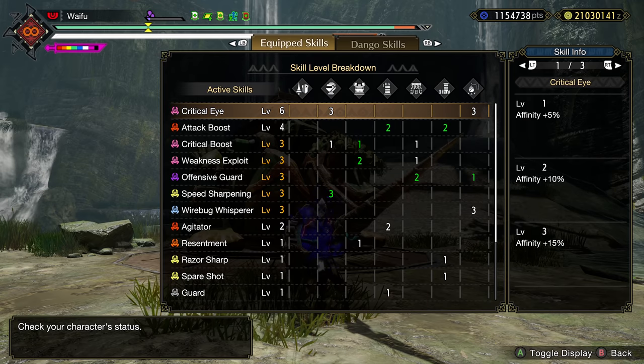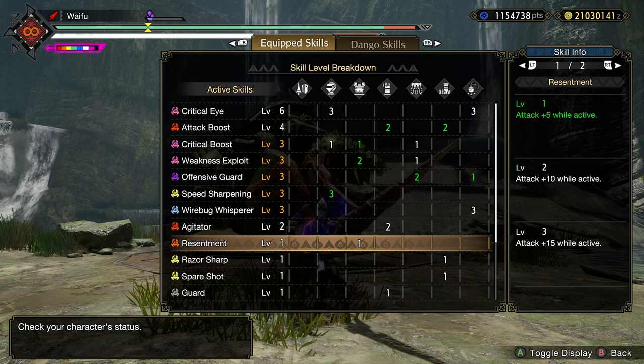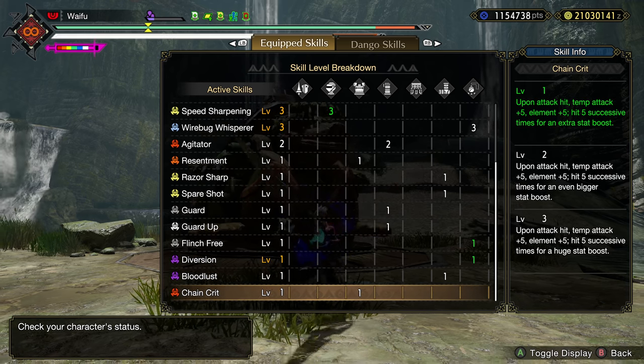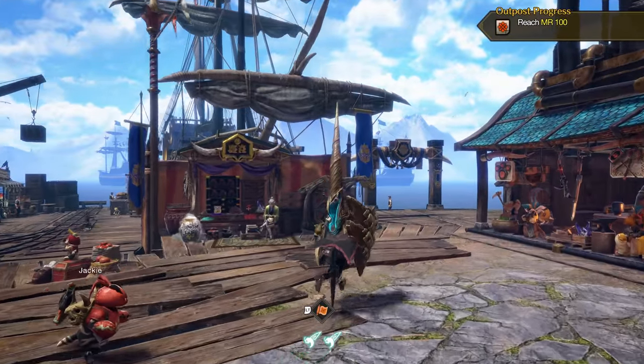So take a look at the build: CritEye 6, Attack Boost 4, Crit Boost 3, Wex 3, Offensive Guard 3, Speed Sharp 3, Wirebug 3, Agitator 2, Resentment, some Razor Sharp, some Guard, Guard Up, Flinch Free and Diversion for multiplayer, Bloodlust and Chain Crit. Let's hop into town to talk about the talisman, the lance, the gear, the decos, all that goodness.